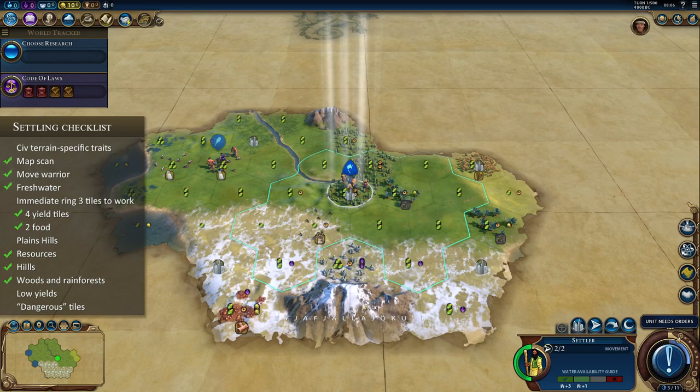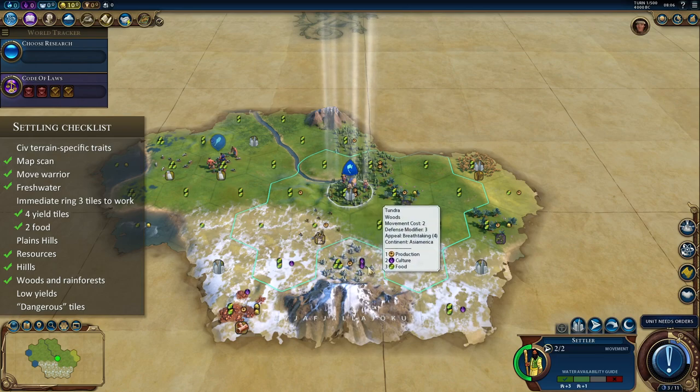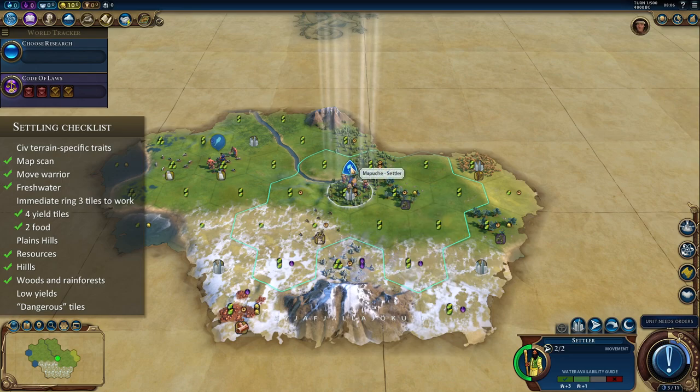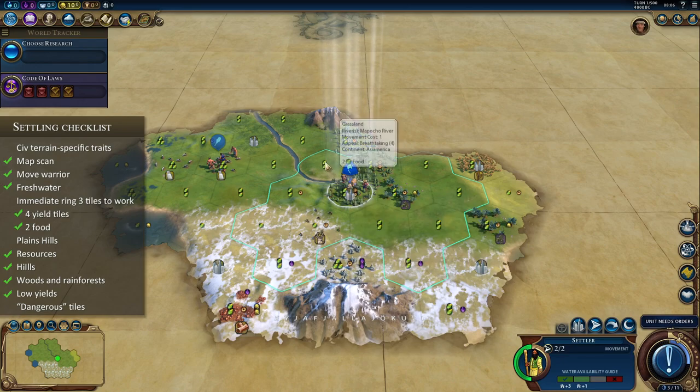We are pretty close to a natural wonder tile with a 6-yield: 1 production, 2 culture, 3 food — a beautiful tile. Our choices are either staying in place and having two tiles to work immediately, or moving to another location. Moving away from the wonder means this tile will have to be purchased and it will take a very long time for borders to expand to it. But we do gain another 2-2 tile, and it's a woods hill, so we'll have three woods to chop and three hills to mine, which is better in my opinion. So in this case, I would move off.